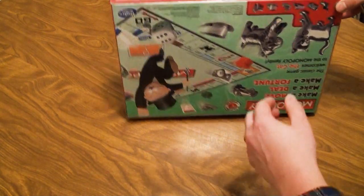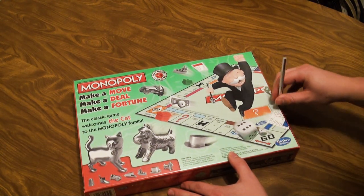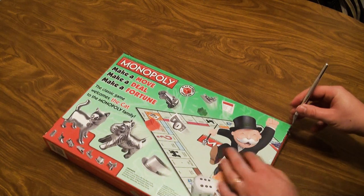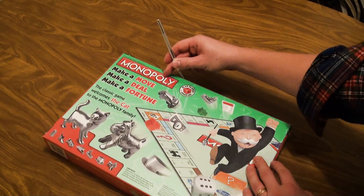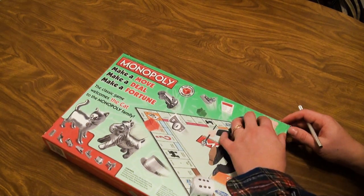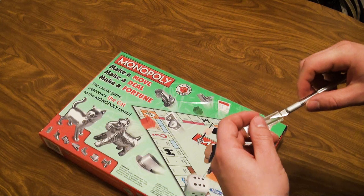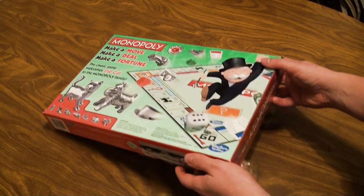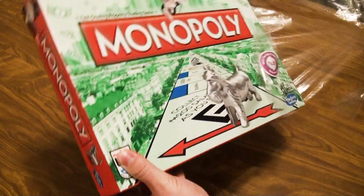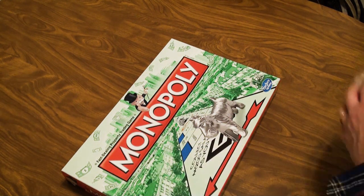Let's stop talking and start slicing. We're going to take our X-Acto knife and just slice that plastic right there, following along the edge, not pushing too hard because I don't want to scratch the box. All right, we'll take the plastic off. Goodbye, cat sticker — I should just put that there to make it happy.